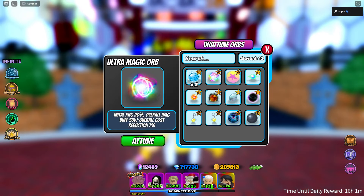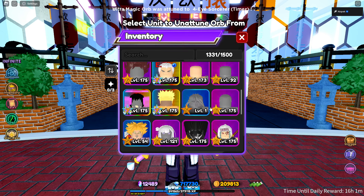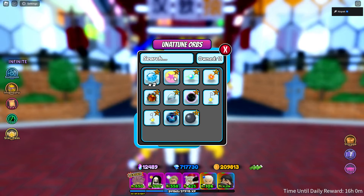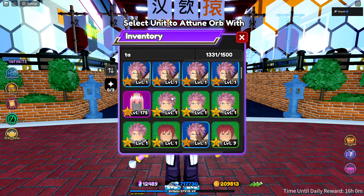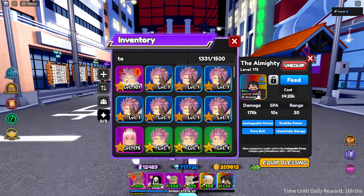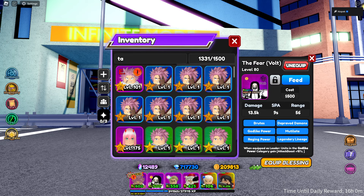Let's figure out the best orbs for the team. I'm going to give the ultra magic orb to Nanami because he's going to be our main DPS unit. The range orbs go to the Fear because he has full AOE, and then the prey eye orb goes to Natsu since he kind of just needs something. We'll give the last one to Jeff CEO, which means our buff unit won't have anything.